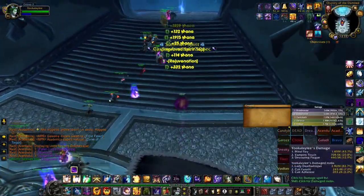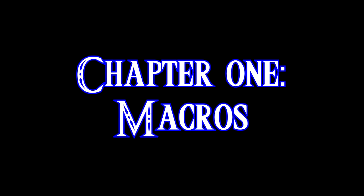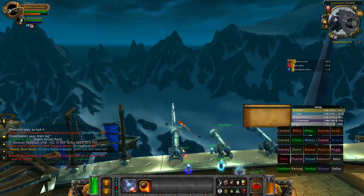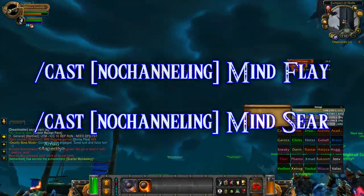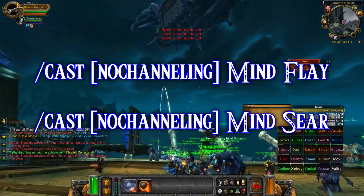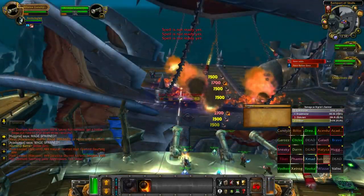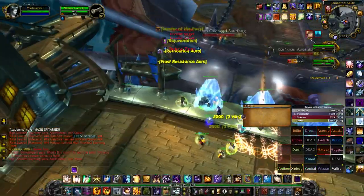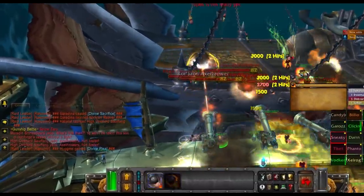There are a few macros that will improve your life drastically on a shadow priest. First we have the Mind Flay macro. The 'no channeling' part means that if we are channeling a spell this button will not activate — what this means is that we will get the full duration of a Mind Flay even if we spam the button.